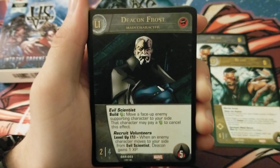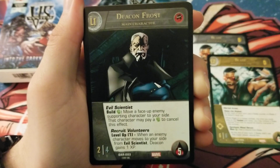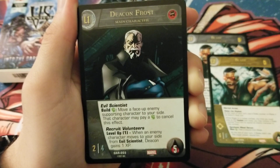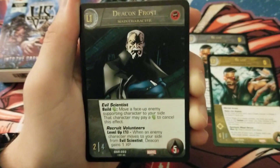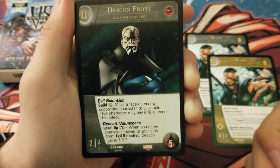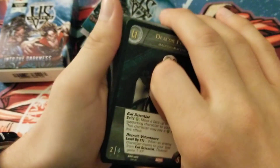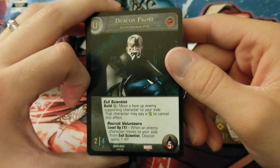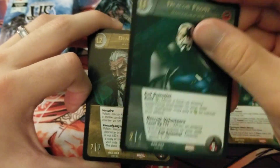Here we have Deacon Frost main character. He's a 2/4, 5 health Underworld character. He has Evil Scientist: pay green to move a face-up enemy supporting character to your side; that character may pay a green to cancel this effect. He has Recruit Volunteers level up 1: when an enemy character moves to your side from Evil Scientist, Deacon gains 1 XP. So if they don't have greens in their deck and no wild location for that character, they can't avoid it and you level up on like turn one.